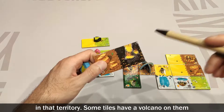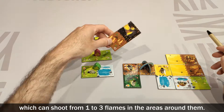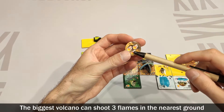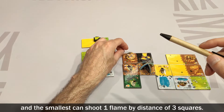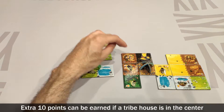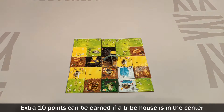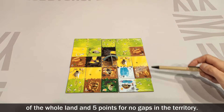Some tiles have a volcano on them, which can shoot from 1 to 3 flames in the areas around them. The biggest volcano can shoot 3 flames in the nearest ground, and the smallest can shoot 1 flame at a distance of 3 squares. Extra 10 points can be earned if a tribe house is in the center of the whole land, and 5 points for no gaps in the territory.